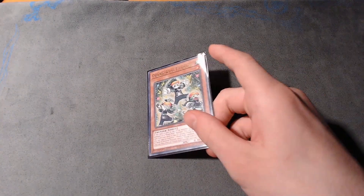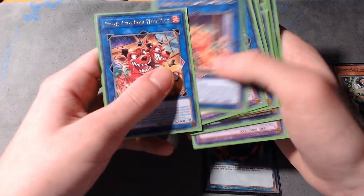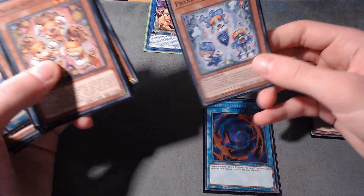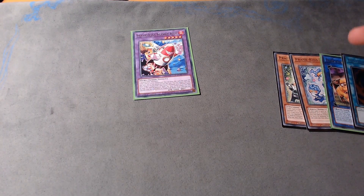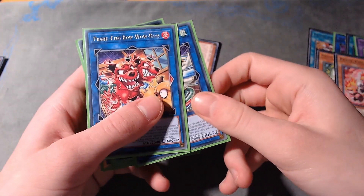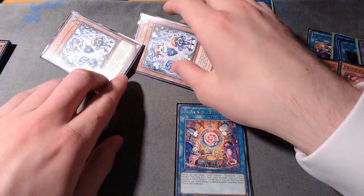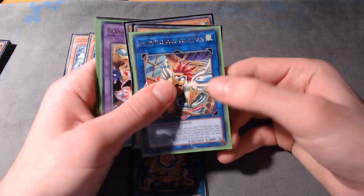Now for the Totally Awesome combo — you need any Prankids monster and a Polymerization or Pandemonium. Normal summon the Prankids monster and link it off into the link one. Fancies activates, sends a Prankids Pranks to the graveyard, and special summons a Dropsies. Activate Poly or Pandemonium to fuse these two into a Rocket Ride. Dropsies activates to gain 1000 life points and special summon a Lampsies. Activate Rocket Ride to tribute itself and revive those two from the graveyard. Link summon into Doodle Doodle Do, then activate Doodle Do and Lampsies — Lampsies burns and special summons another Dropsies from the deck, and Doodle Do searches a Pandemonium. Use your two Dropsies to XYZ summon a Totally Awesome. Then activate Doodle Do to tribute itself and give back the Fancies and the Lampsies.